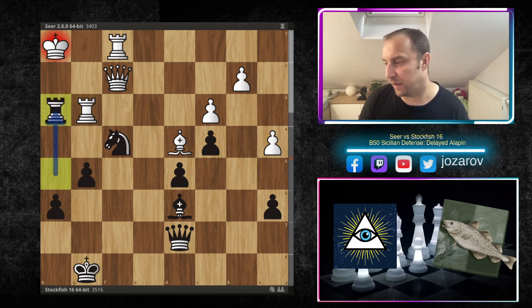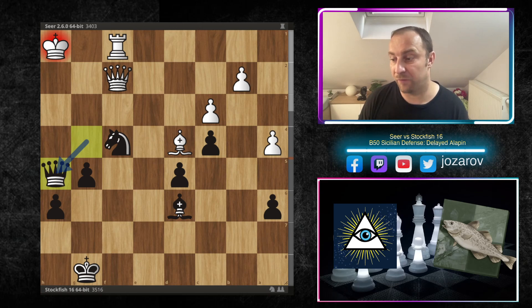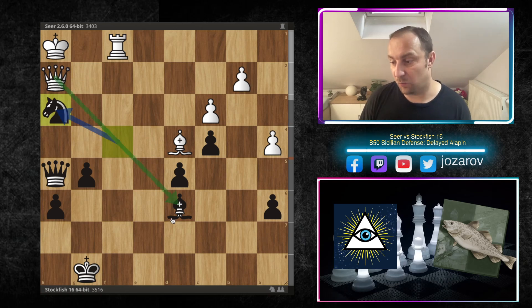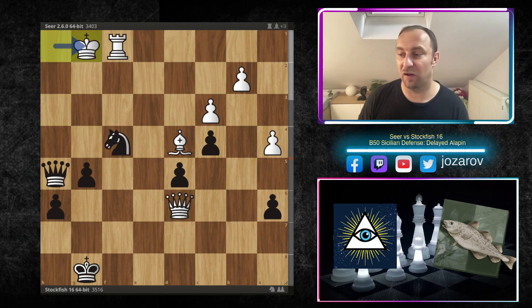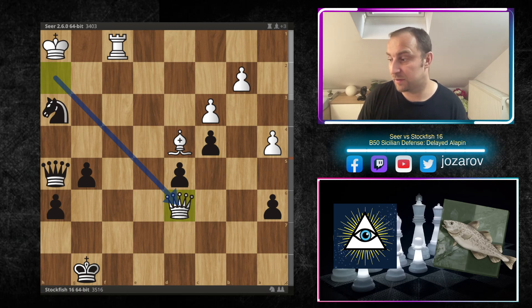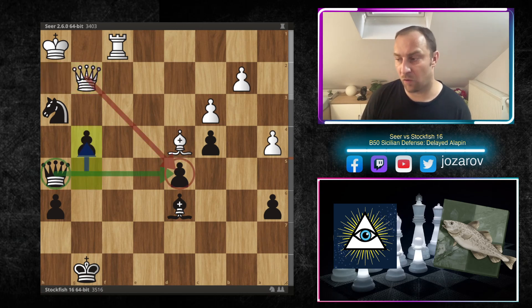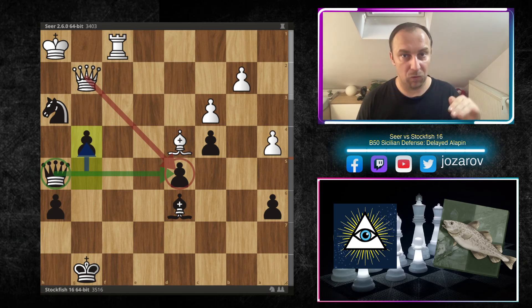After bishop to d6, queen to f2, g5 fixing further the knight on the beautiful square f4, we have rook to g3, and now finally rook takes h3, rook takes h3, queen to h3 — you have to cover. After a couple of checks by Stockfish, the queen lands on h5, delivers another check, and after queen to h2 comes knight to h3 — a very nice discovered attack against the queen. If you play queen to e3 it's game over because knight to f4 leads to a forced checkmate.